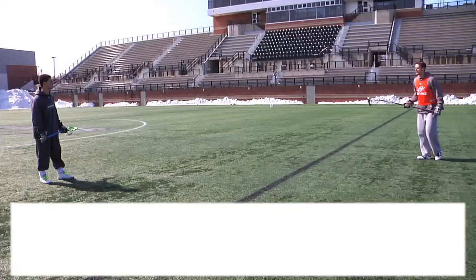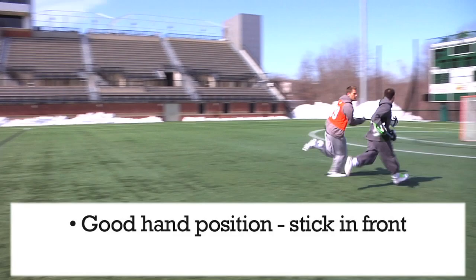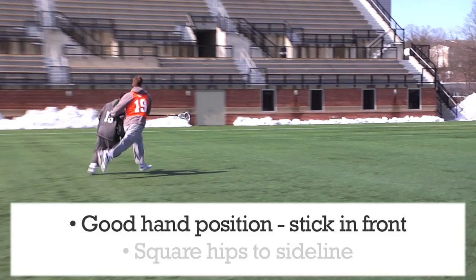First and foremost, whenever you're coming out to meet a midfielder, you want to make sure that you're going to restrict him from going wherever he wants. If the guy is a right-handed player, we might still want to force him to his right hand as long as we can keep him going down the alley. As I approach a midfielder up top, the first thing I want to do is make sure my hands are in good position. I'm going to have my stick out in front where I'm in a position to check into his gloves or possibly knock down a pass if he wants to move the ball.